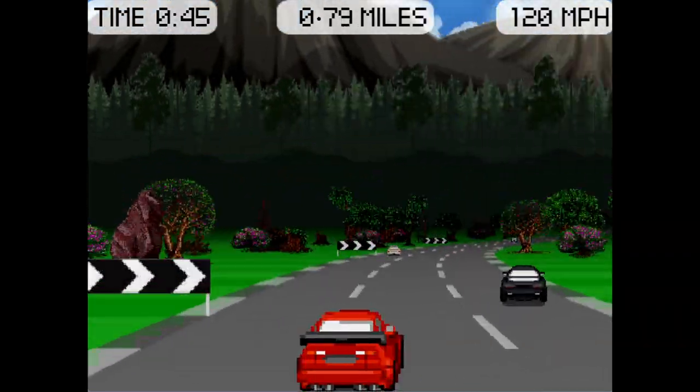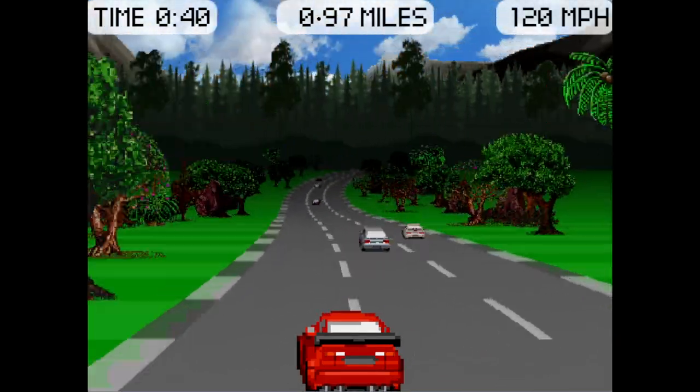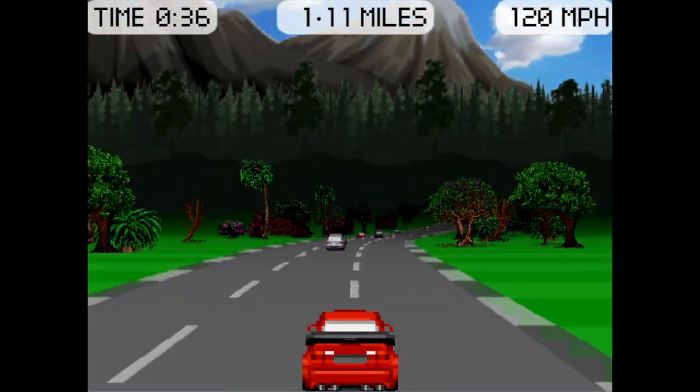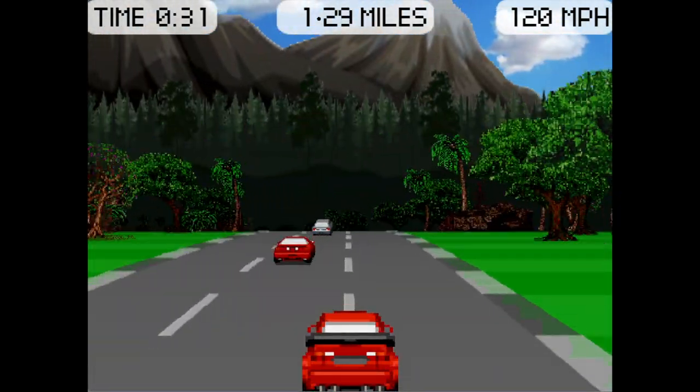This isn't a set track that we're racing on here. This track is actually procedurally generated, which means it's created on the fly as I'm racing. Everything about this is created on the fly — the position of the cars, the scenery, the track.